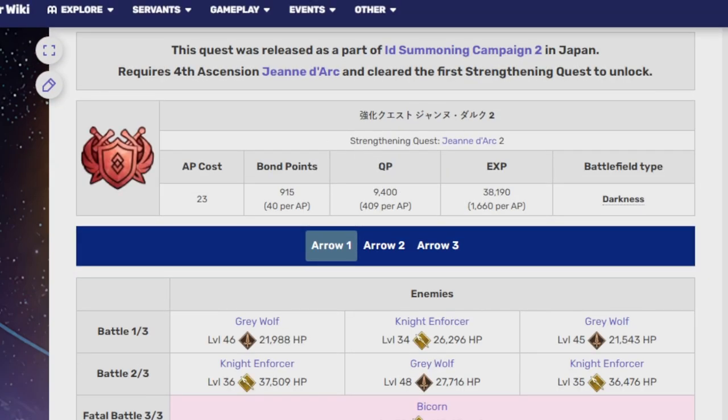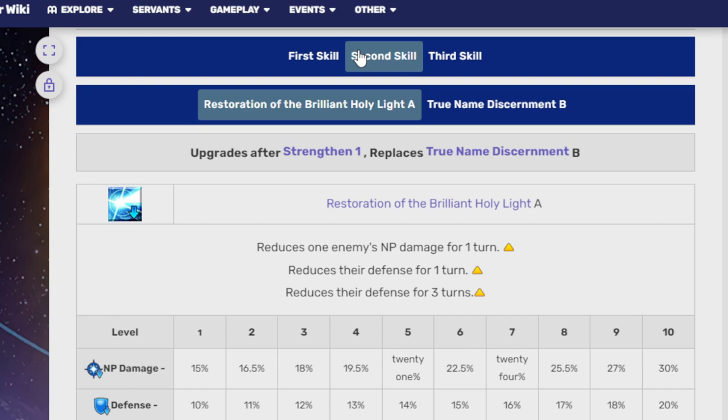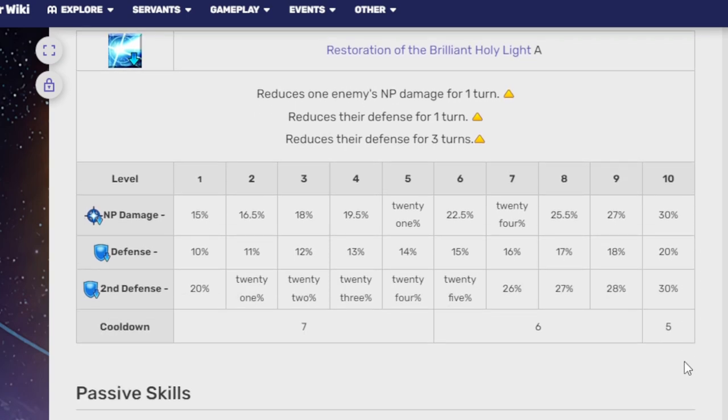We do not have this skill yet — it comes with the Ordeal Call, so be wary of that in the future. Her second skill, Restoration of the Brilliant Holy Light A, reduces an enemy's NP damage by 30% at max for one turn, reduces defenses by 20% for one turn, and an additional 30% defense drop for three turns. Jeanne d'Arc will definitely make challenge quests more tolerable due to her bulky status.